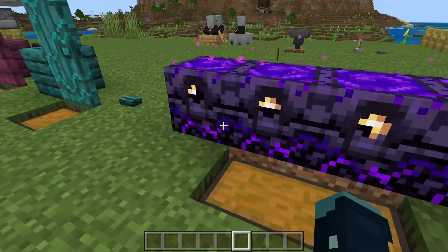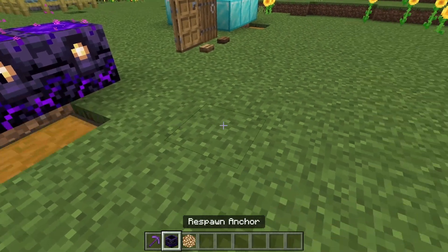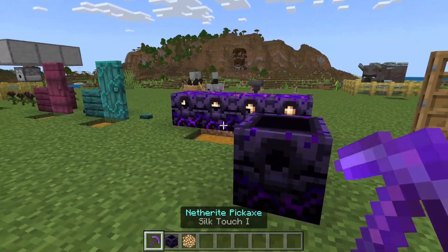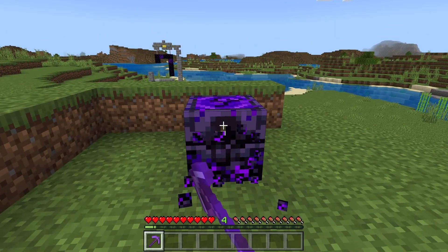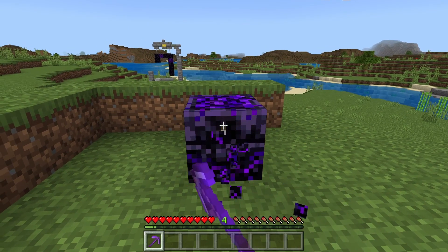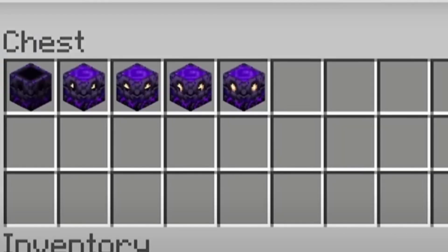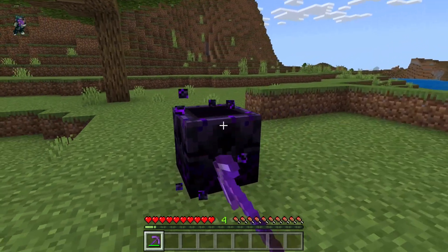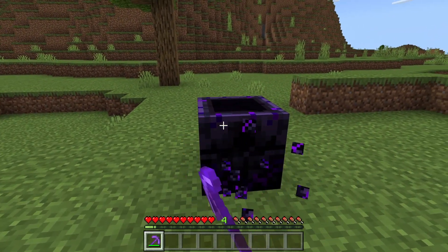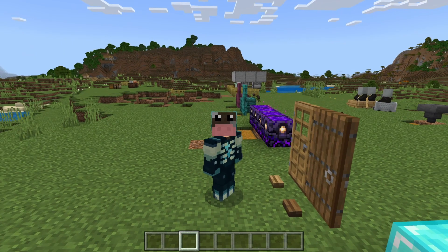This next one has to do with respawn anchors. Previously, if you had a charged respawn anchor placed down and you mined it, it would retain its charge and remain charged in your inventory. Now when you break it, you just get an empty respawn anchor and it stays empty when you place it. If you have one of these in your world as a charged item — save it. Those items are now insanely rare because you cannot obtain them anymore in vanilla Minecraft.